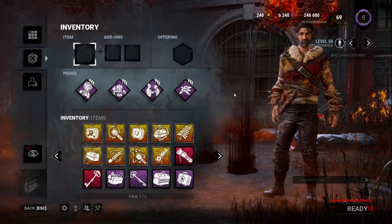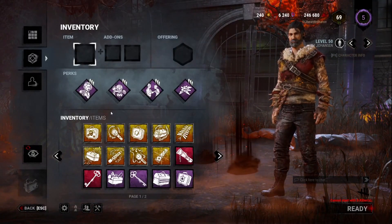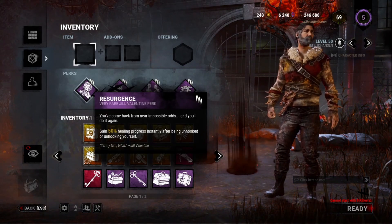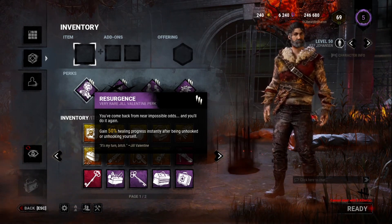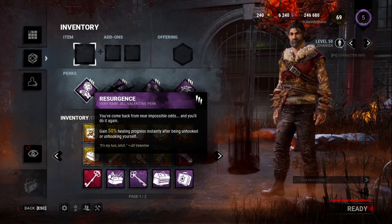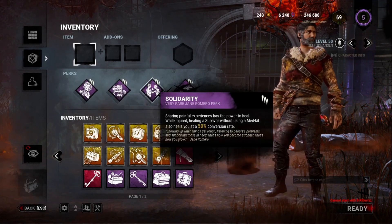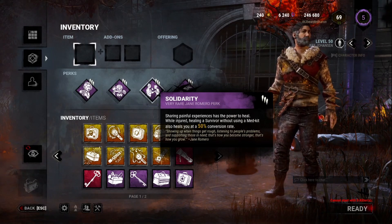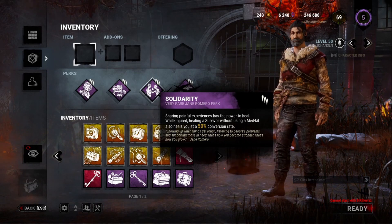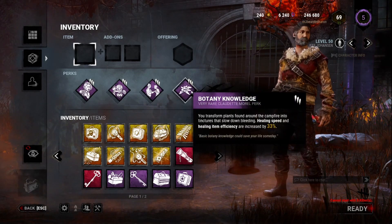Build number two is called the Medic build. This one lets you heal not only your injured self but also another injured survivor extremely quickly. With Resurgence, anytime you get pulled off the hook or unhook yourself, you gain 50% instant progress on your healing. Pairing that with Solidarity — if you heal another survivor while you yourself are injured, you heal simultaneously at a 50% conversion rate without using a med kit.